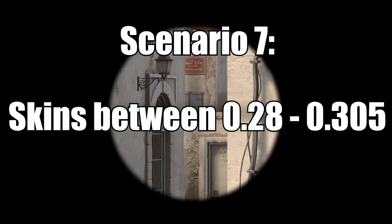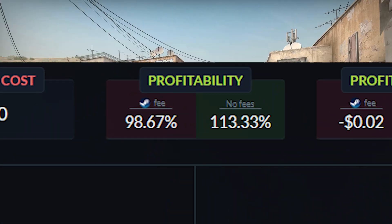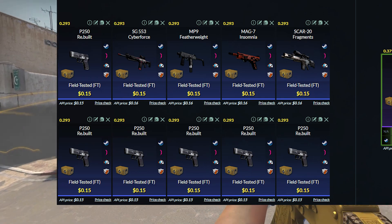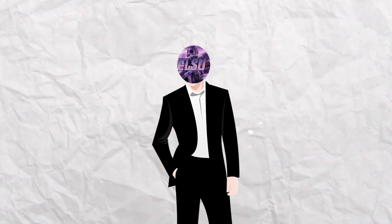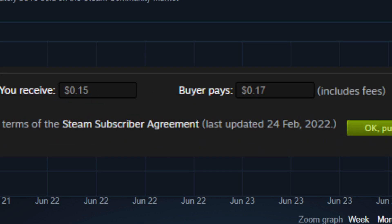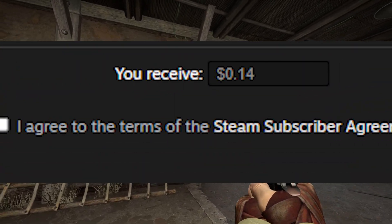For skins between 0.28 and 0.305, just plug them all into a trade-up — it will come out to be a break-even, but these are skins with bad floats, so we take a break-even instead of selling them on the Steam Market with a 13% Steam tax. The last scenario is if you get skins with floats higher than 0.305 — unfortunately you'll have to sell these on the Steam Market. You can sell for 17 cents to break even after Steam tax, but that takes a long time, so I recommend selling for 16 cents and taking the 1-cent loss because this trade-up is really worth it.